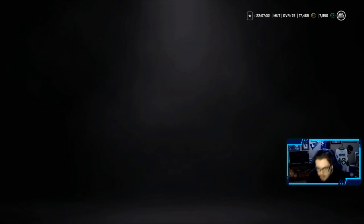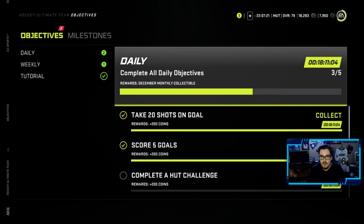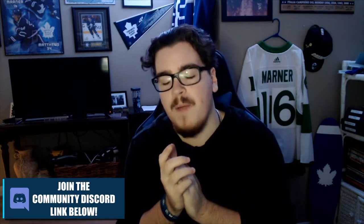We're now in Div 8 — well-deserved promotion. We completed three objectives, giving us 400 extra coins, making it 1,400 extra coins total. We're now at 19,600 coins. Anyway, that's going to be it for this episode of Monopoly HUT. If you enjoyed, drop a like, and if you're new, hit subscribe — we're on the roll to 3,500 subscribers. Thanks for watching, talk to you later, peace.